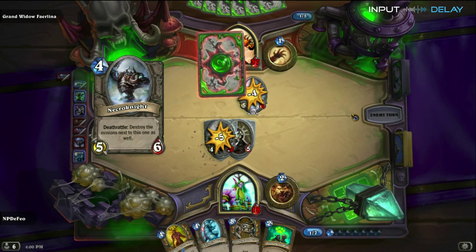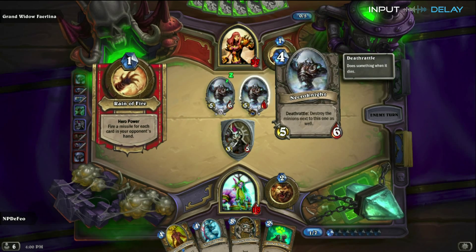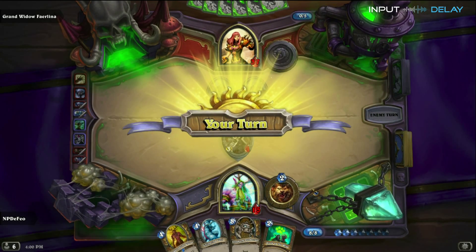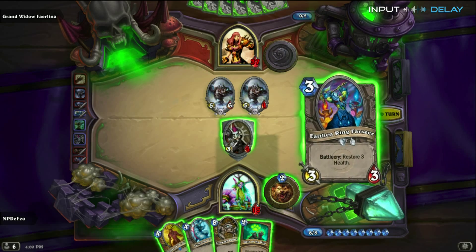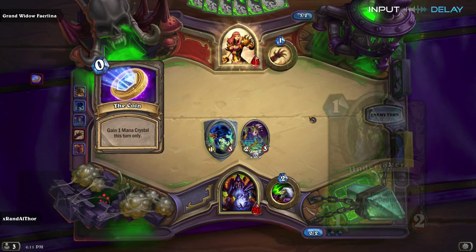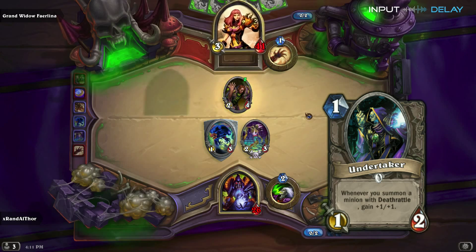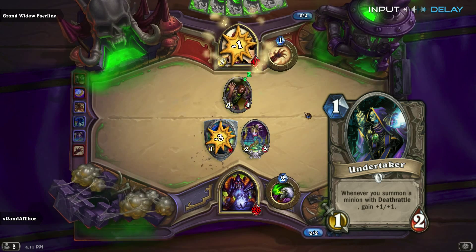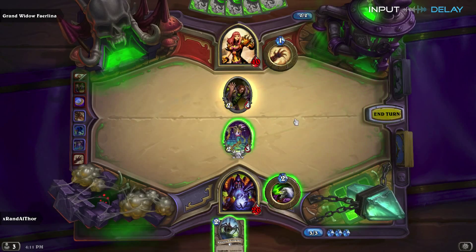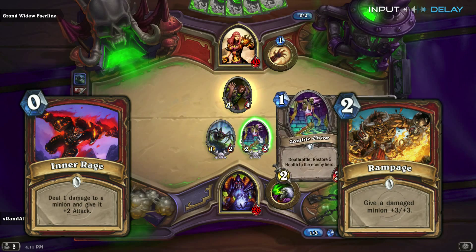Faerlina is an interesting opponent as she's got a mix of Warrior and Warlock tactics at her disposal. Her hero power is called Rain of Fire, which is a callback to her ability in World of Warcraft. What it does is fire a missile for each card you have in your hand. She'll also use cards like Undertaker to take advantage of her Deathrattles, and she has Warrior-specific cards like Inner Rage and Rampage which will buff her minions.